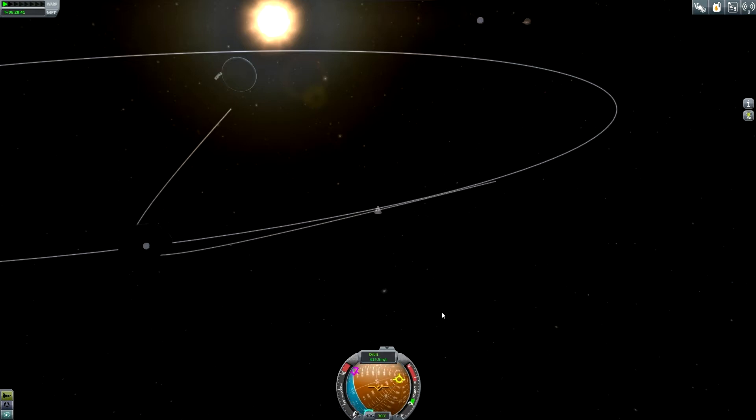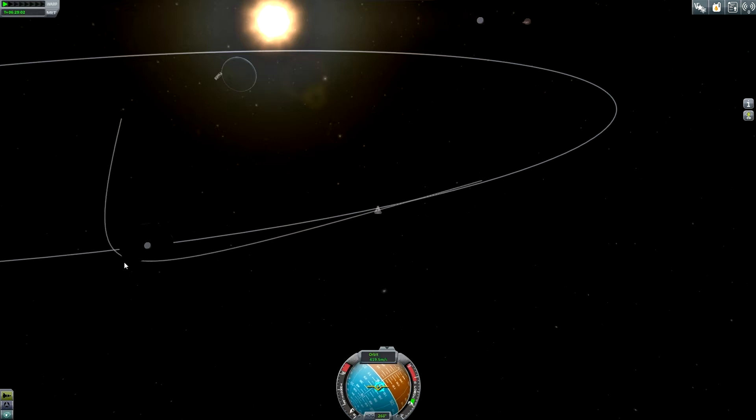I need to use one of these blue markers - I'm not quite sure if this is the right marker or the wrong marker. That's the right marker - very good. I am burning in the right direction, performing a quick change. And soon there should be a periapsis. Periapsis is increasing - 13 kilometers is good enough.